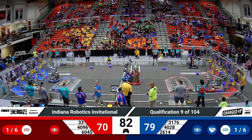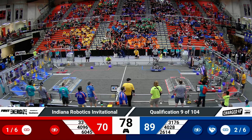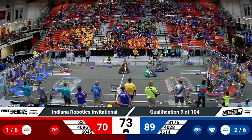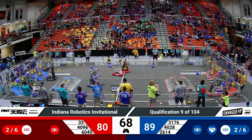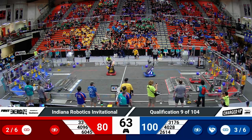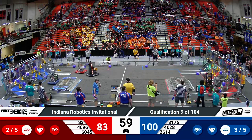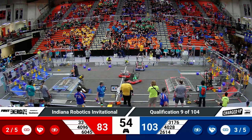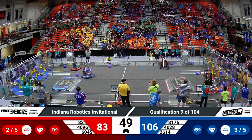Under a minute and a half to go. Advantage blue by about nine points. 40-96 Control-Z over to their human load station, trying to pick up a cone — they get it. 26-14 for blue. Mars scoring a cone at the middle level. Meanwhile, over on the red side, the Killer Bees had a cone but went flying over the ramp, dropped it, and now they look to be disabled in the same spot their partner was earlier.